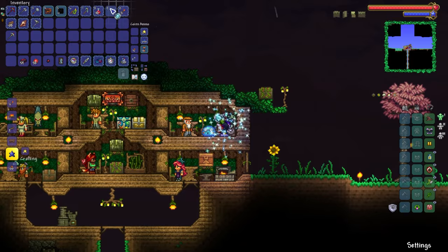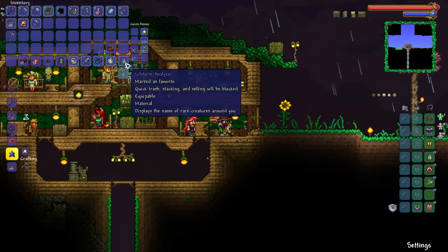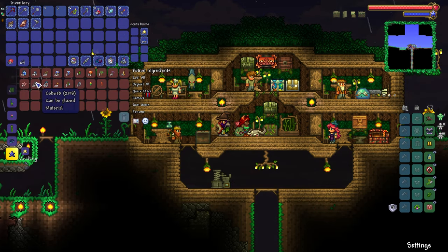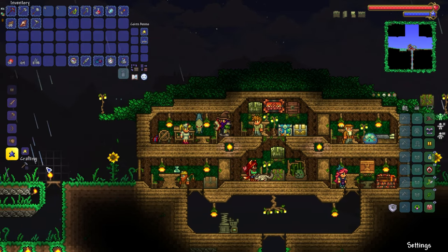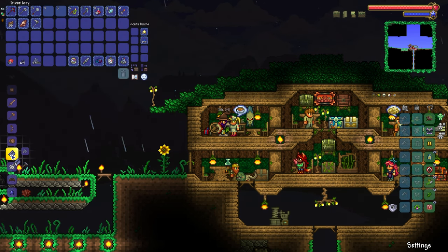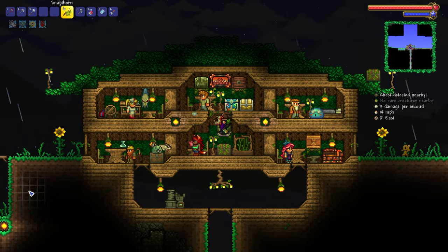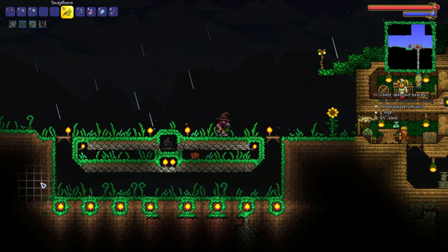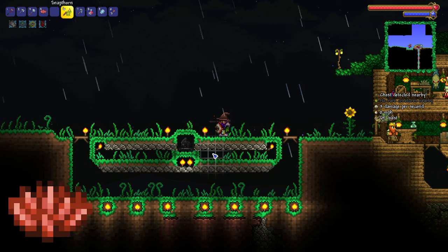Let's head on home, replace the regular furnace with the Hellforge, and then we should be good to go making the Obsidian Armor Set. My God — we've got over 2,000 cobwebs here, we don't need anywhere close to that. Oh! I just saw it — hang on, I just noticed it. Oh my God, you guys probably noticed it earlier in the episode. But there it is...